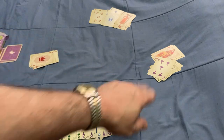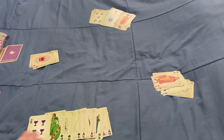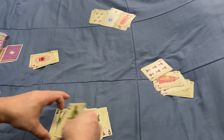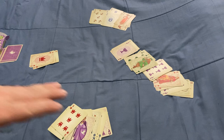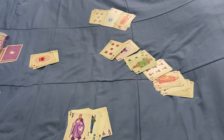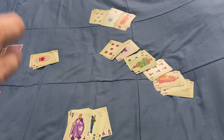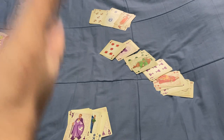So this guy bid five tricks but only won two, so he missed and gets zero points. Everyone else gets one point per trick. Had he won exactly five tricks, he would have gotten five points and nobody else would score. Had he gone over — say he won six — he would get one point per trick and so would everyone else. The scoring is based on whether the bidder made the bid, missed the bid, or went over.